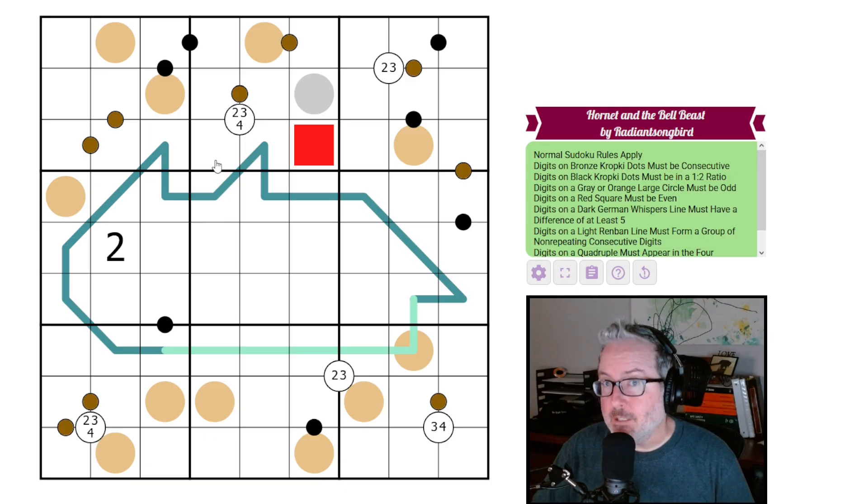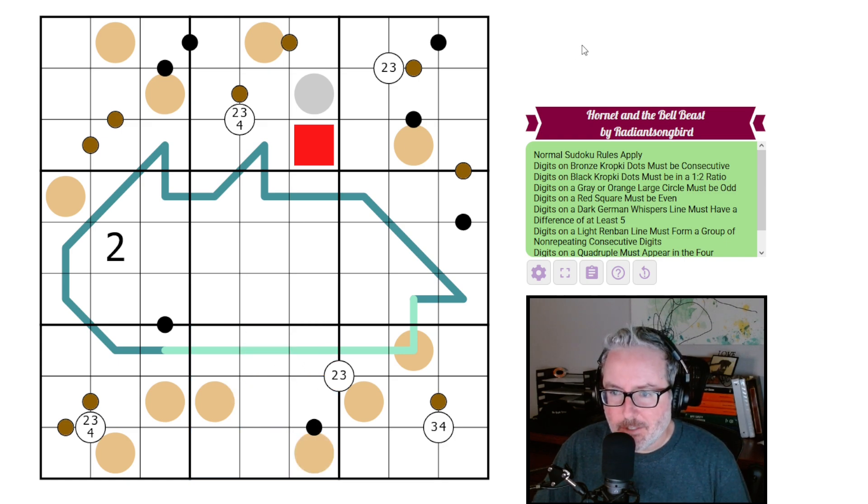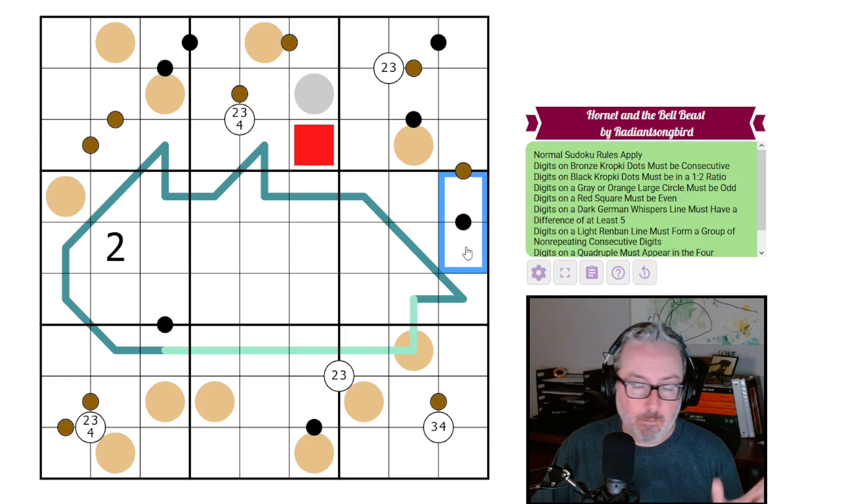There's quite a few rules and a lot going on in this screen. Normal sudoku: every row, column, and three-by-three box contains the digits one through nine once each. Digits on bronze kropki dots must be consecutive — so these bronze circles mean consecutive digits instead of the usual white. Digits on black kropki dots must be in a one-to-two ratio, so one of them will be double the other.